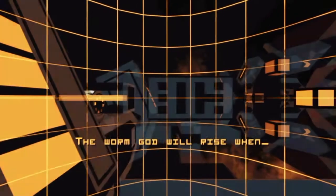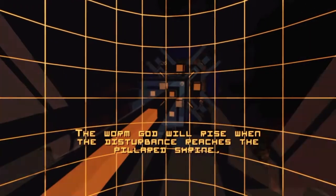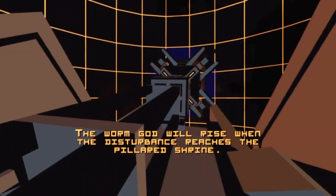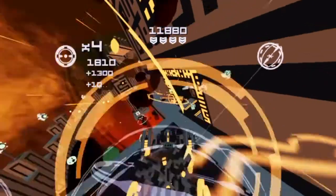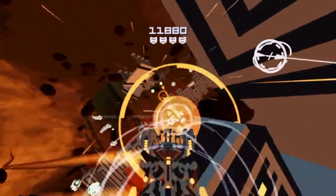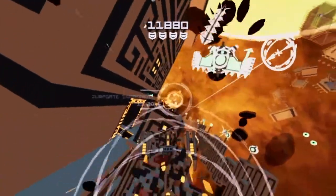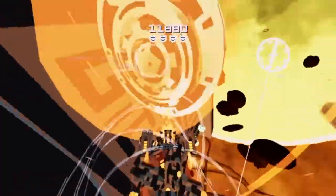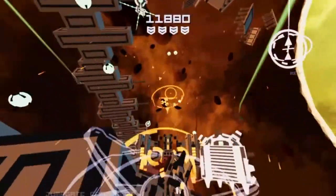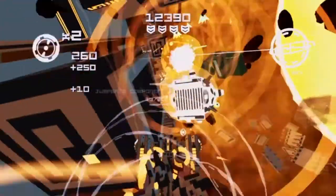I say that because it's not a traditional shoot-em-up — you're not scrolling horizontally or vertically. Instead you're in a kind of free-space environment, flying around, and essentially what you have to do is collect these little orb things which are jump gate components. Get 20 of those and you'll fight a boss; beat the boss and you've beaten the level. There are four levels and that's pretty much it.